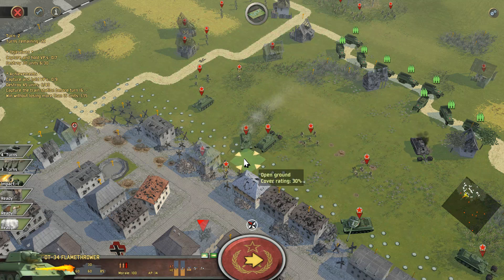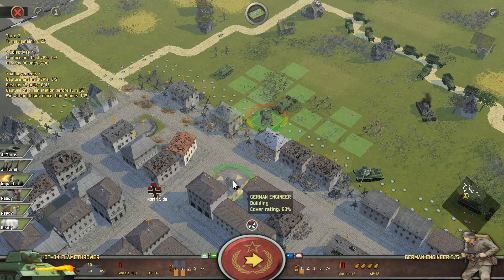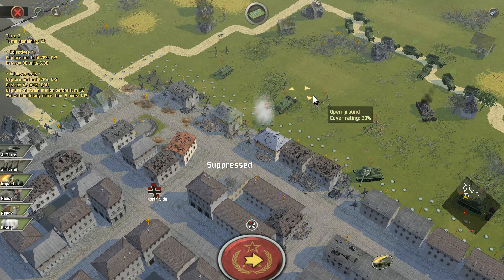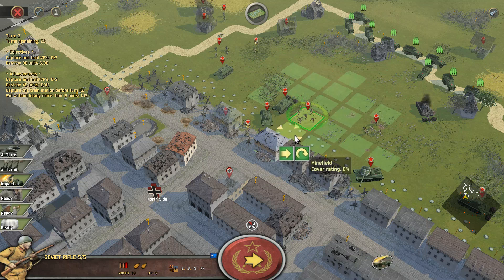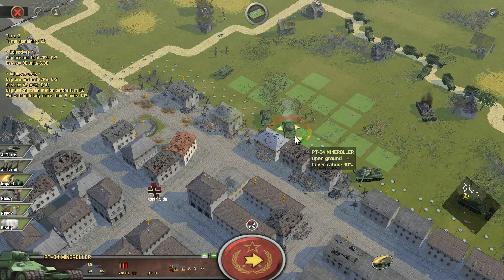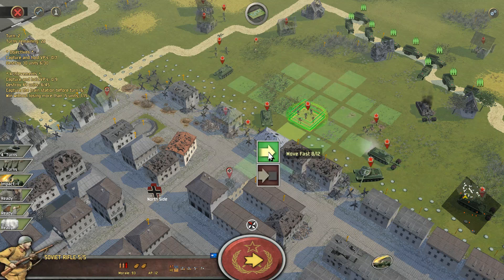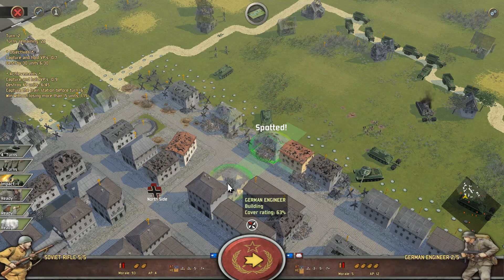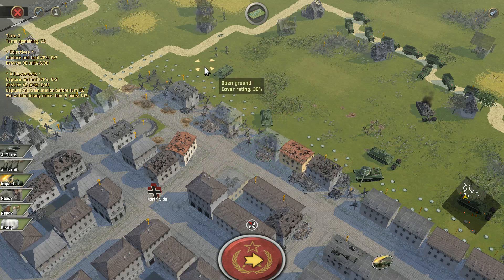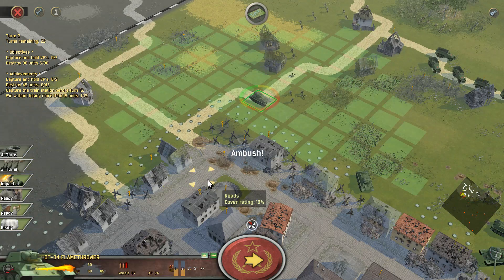Let's bring up the flamethrower tank. Unfortunately, that is going to be out of flamethrower range though. Either way, we'll drop some fire in there and get the infantry squad here too. We'll get this pile of mines cleared so that the infantrymen can push through here, and that'll make it easy going in terms of moving towards those guys.